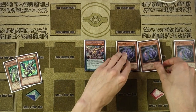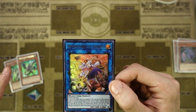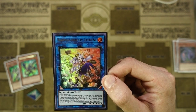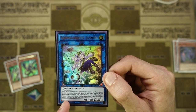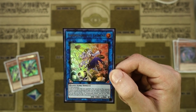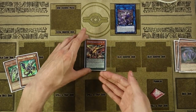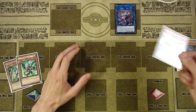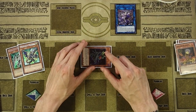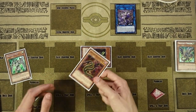Next, you're going to use these two Evil Thorn to Link Summon Aroma Seraphy Jasmine because she takes two Plant monsters. Her effect — she can tribute one monster she points to to Special Summon a Plant monster from your deck in defense position. So you're going to activate her effect to tribute your Dark Worm, then summon any plant from your deck — summon your Lonefire Blossom, tribute your Lonefire Blossom, summon your Orphys Scorpio. Orphys Scorpio's effect: you'll pitch your Phalanx from your hand to the Grave, and then you'll summon your Darlington Cobra from the deck.